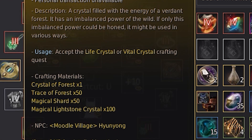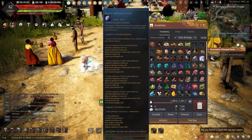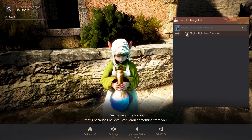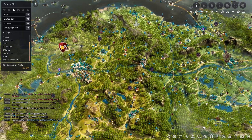The materials needed are obviously the forest crystal, 50 trace of forest, 50 magical shards, and finally 100 magical lightstone crystals. These can be obtained by exchanging one lightstone for six magical lightstone crystals at any Dalashian on the mainland.